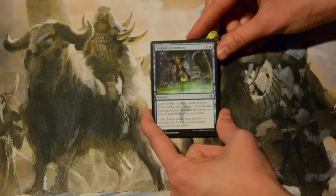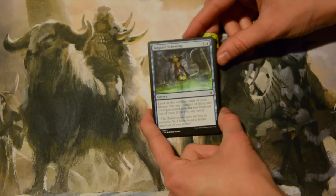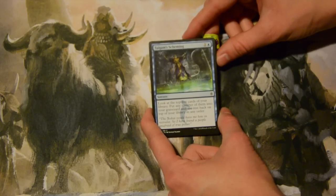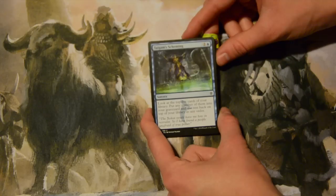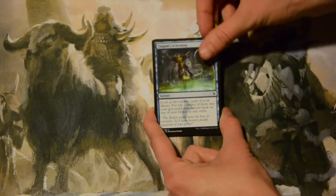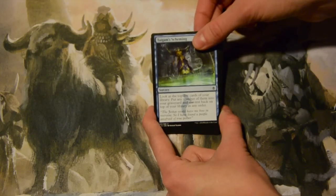Tamagi's Scheming — two mana, one colorless and a blue, for a sorcery. You get to look at the top five cards of your library, put any number of them into your graveyard, and the rest back on top in any order. Great for Sultai because you can put delve cards you don't need into the graveyard and use them for delve.